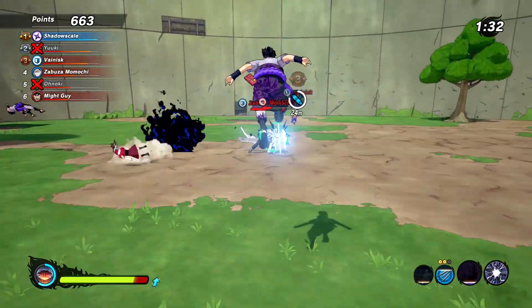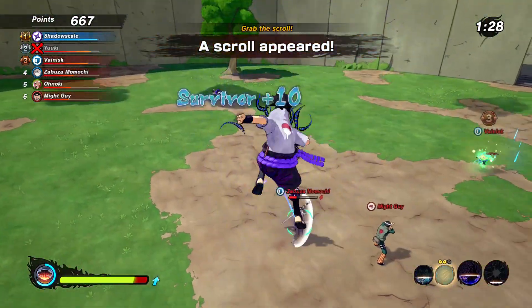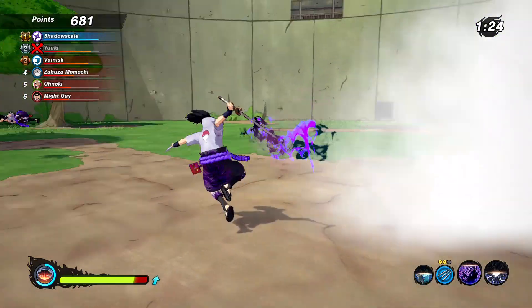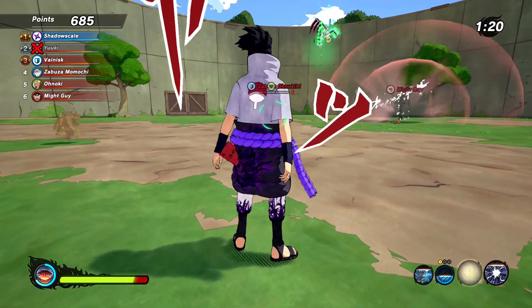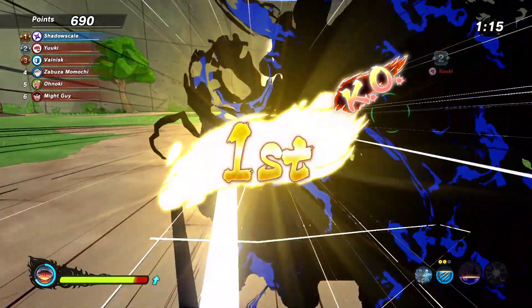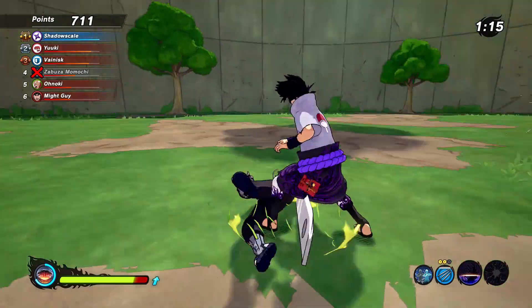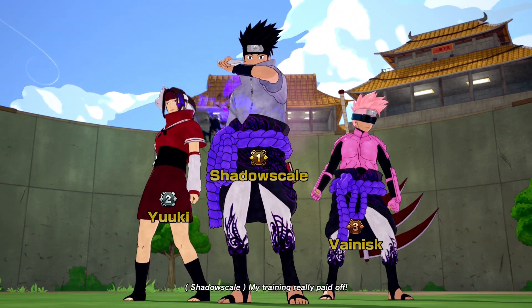Look how far ahead we are — we're going to win. All I need to do is kill the Zabuza or someone and we're done. We won this! We were going to use our Onyx Chidori but didn't need to. Look at that — I told you, this build speaks volumes. It speaks for itself, that's how good this build is. Beautiful first place.